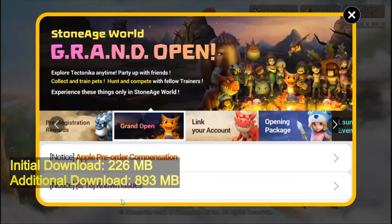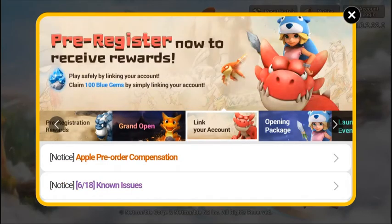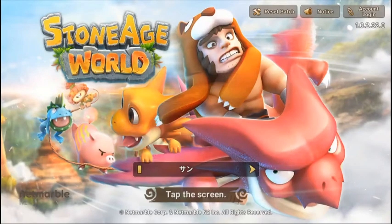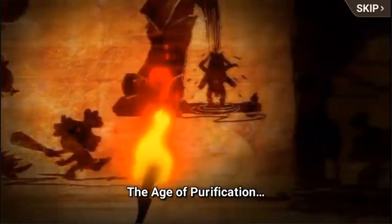Let me remove the initial information here. It's asking me to select the server — I'm going to select the Japanese server, just because it's Japanese. The word actually says 'Sun'; I'm not sure if it means three or something. Alright, that looks nice.